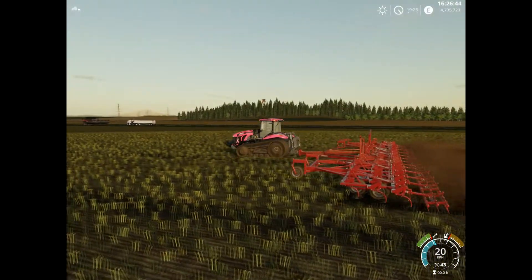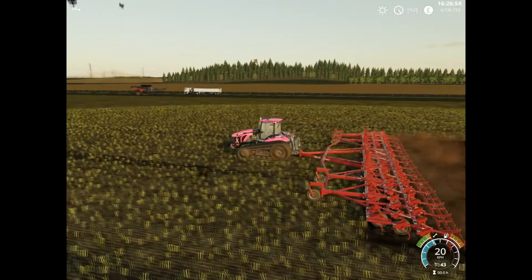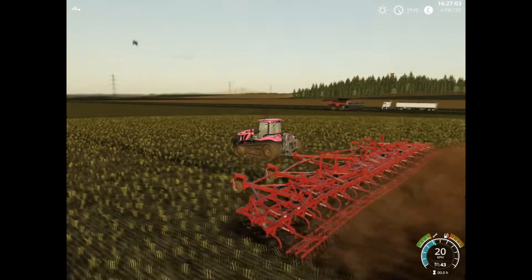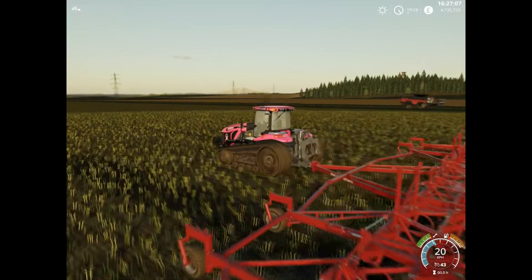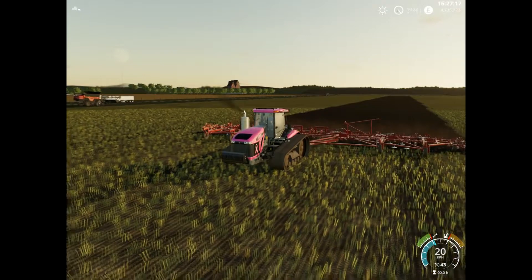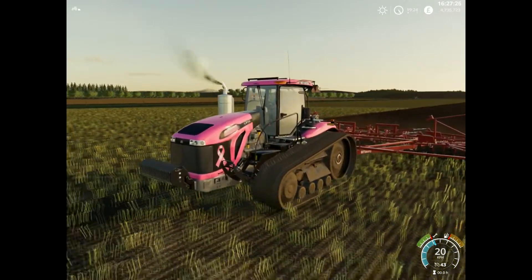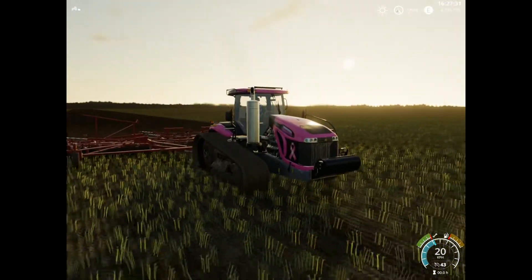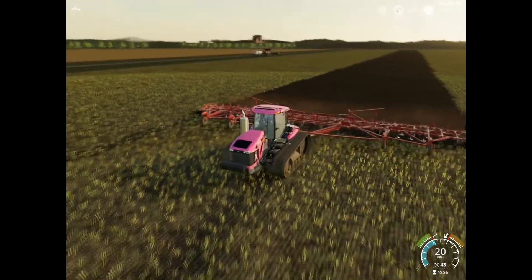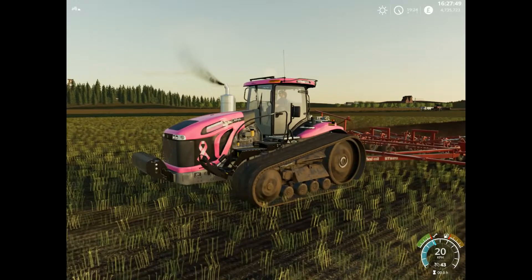Mind you that this is a 600 horsepower engine option and the listed horsepower requirement of this equipment is 500, so that shouldn't have been any problem - and there isn't any. The tracks are already nice and dirty, just the way we like it. While I'm not too excited about this paint scheme regardless of the implications it carries, the beast in itself looks absolutely stunning. It's so great to have it in my hands.